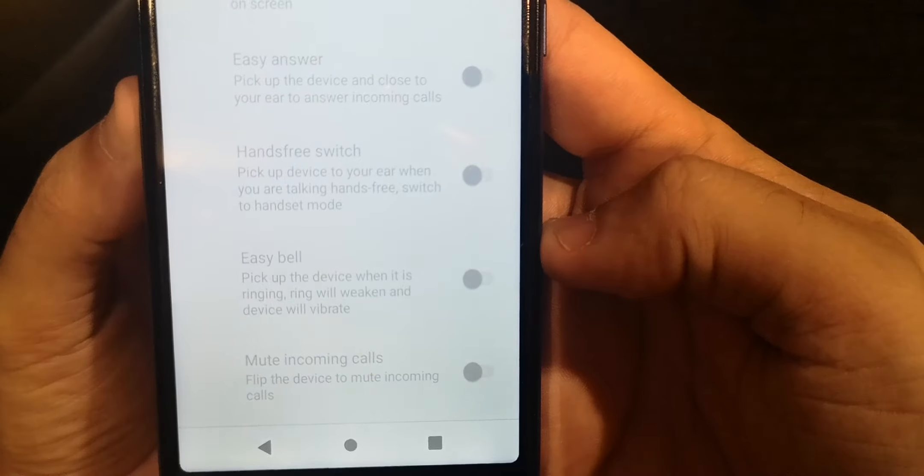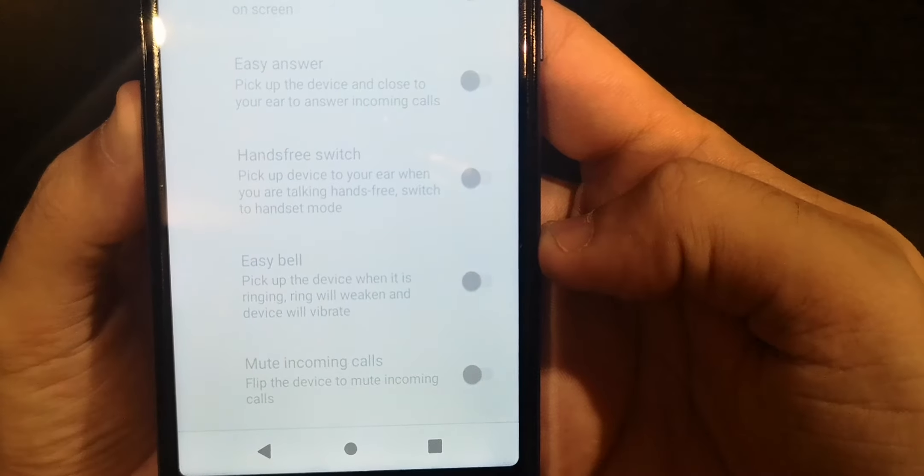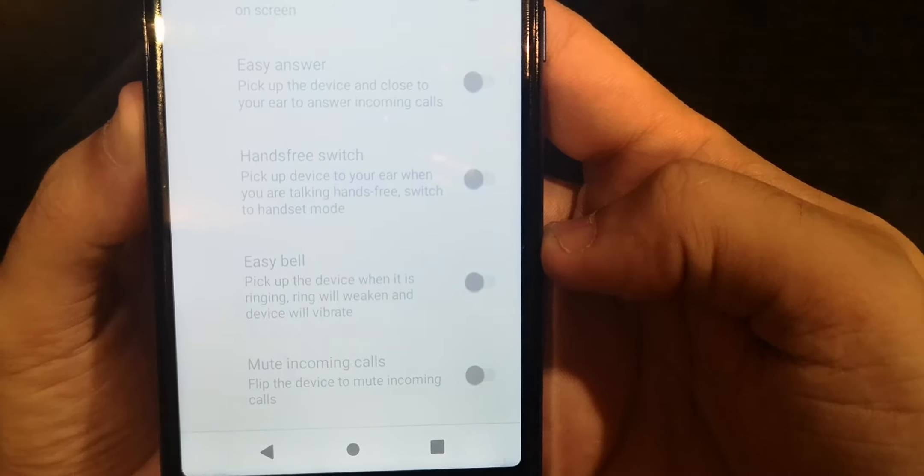Hands-Free Switch picks up the device to your ear while talking hands-free. Easy Bell — pick up the device when it's ringing and the vibration will weaken. Pocket Mode disables the touch screen in your pocket so nothing goes wrong. Power Saving automatically turns off Wi-Fi search to save power. You have full control over what options you want.